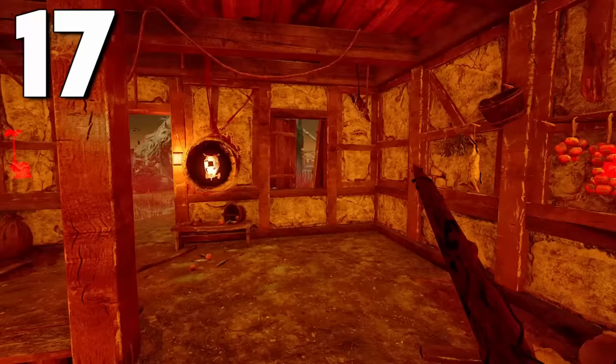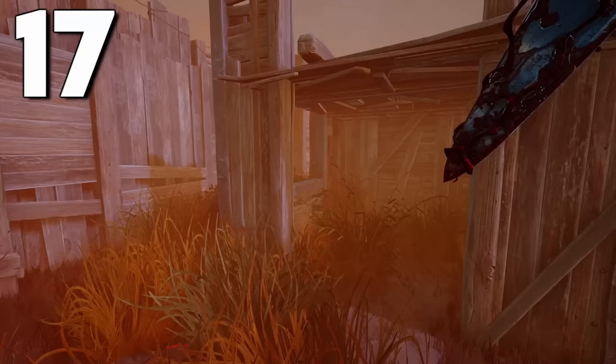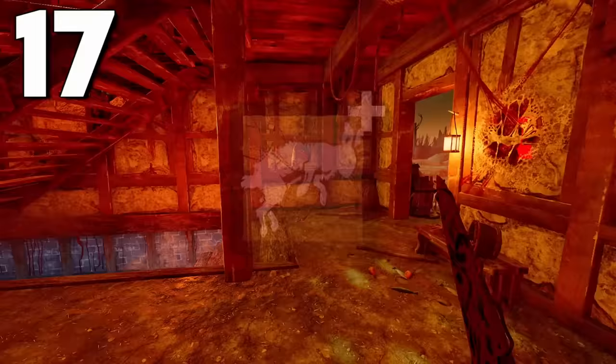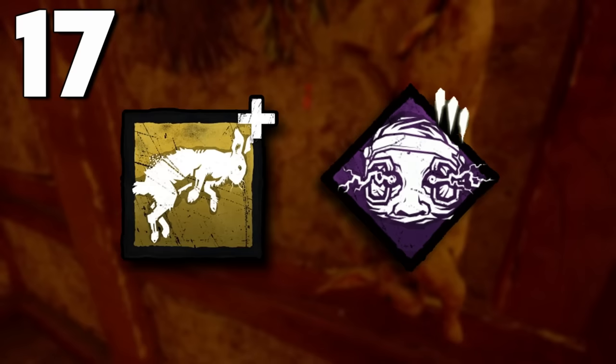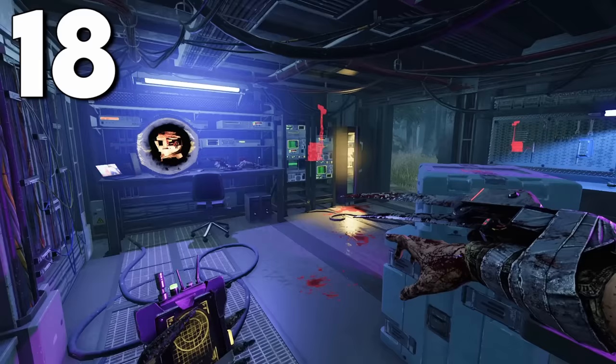On the Shattered Square map, there are many dead rabbits hanging on various walls. If you're playing as Myers, standing next to any of these dead rabbits grants you the same effect as his add-on Dead Rabbit — decreasing his terror radius in Tier 2 and increasing it in Tier 3. It also stacks with the Dead Rabbit add-on and Monitor and Abuse, so you can effectively have no terror radius while standing beside one in Tier 2.